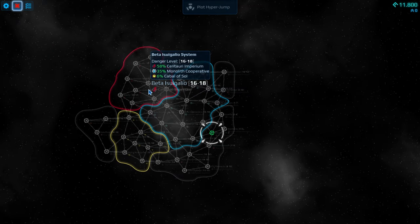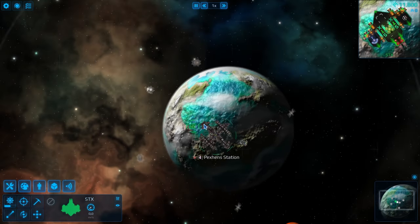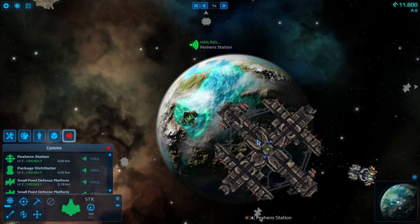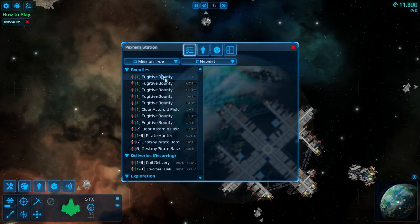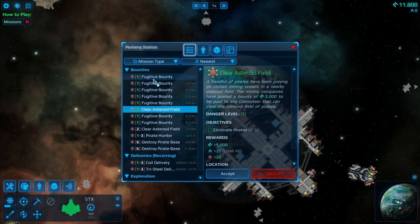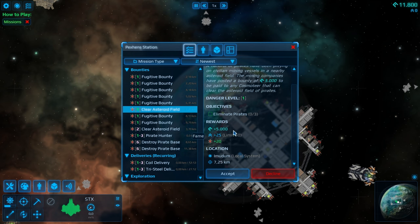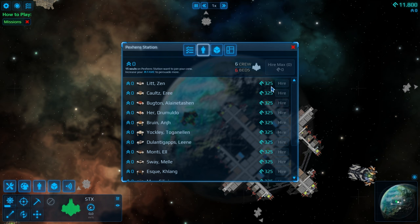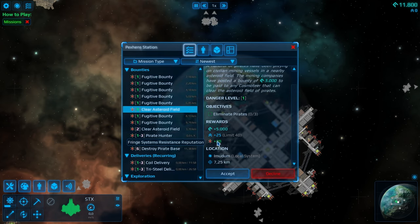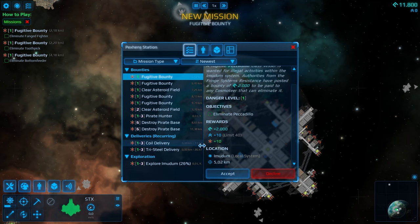There are three factions. In the red there is Centauri Imperium. In the blue we got Monolith Cooperative and then yellow is the Cabal of Soul. The gray ones are the fringe system resistance which are just kind of random neutral guys out there. There will always be pirates and I'm gonna hail this starting station and see what kind of bounties they offer. There are actually a lot of bounties. You can see the rewards — 5k credits, 25 fame. Our fame currently is zero and you need fame to be able to recruit more people. We also get reputation with the fringe system resistance. So for now I'm just gonna accept a couple of bounties and we can go shoot stuff.